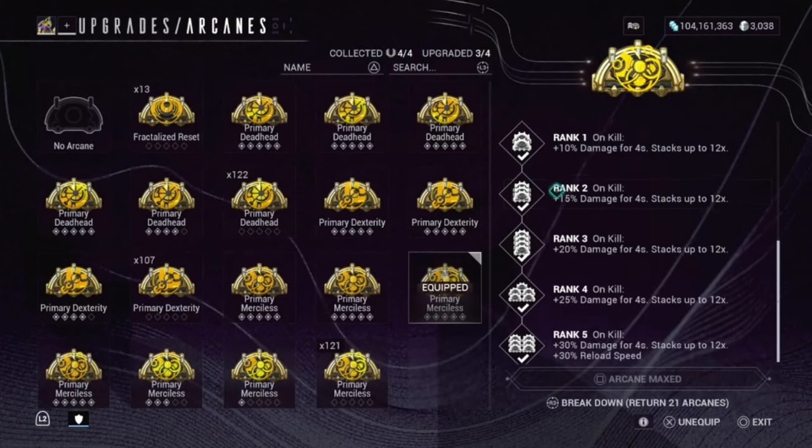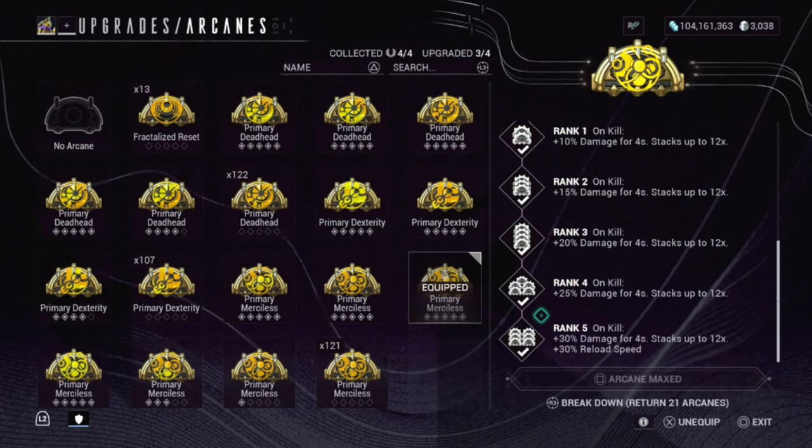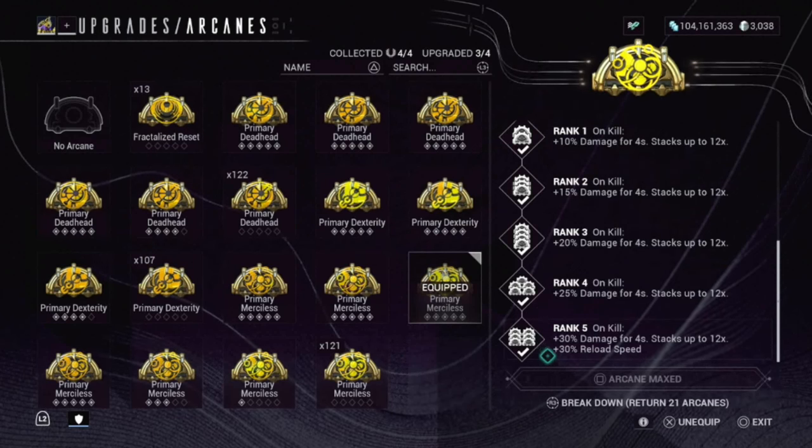We're also using Primary Merciless. I did realize from the Agrit video that the 100% ammo maximum has been completely removed from that mod, so it's gone now. It's only 30% reload speed, which is crazy. So at rank five, on kill, it's 30% damage stacking up to 12 times, and then 30% reload speed.